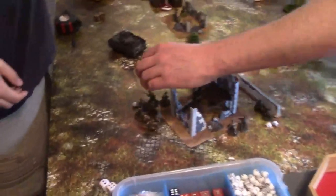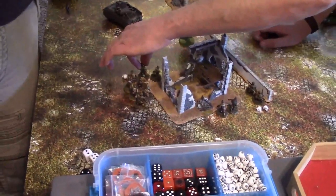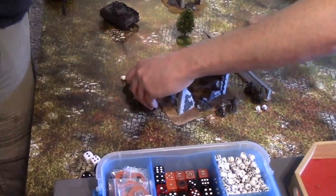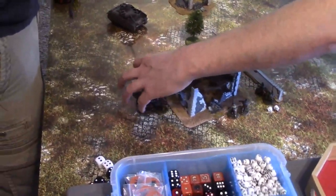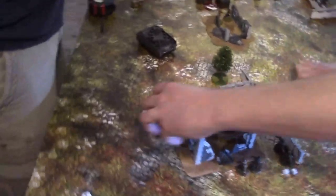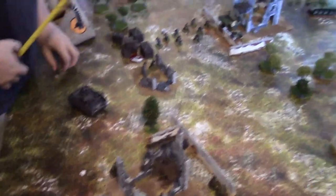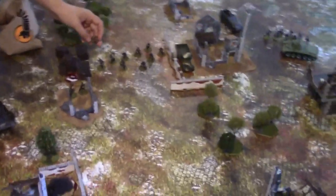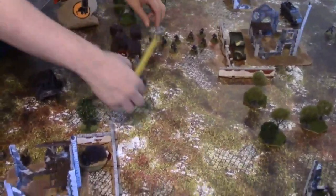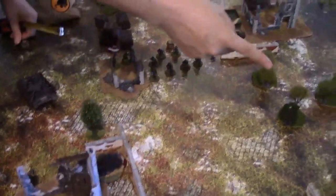With only two men left in the commando squad, they can't generate enough pen value to even glance the Panzer III's front armor of nine. Best they can achieve is eight plus two pen. The remaining Germans get an advance order. The commandos are now small teams with hard cover all around — the fight is getting desperate.